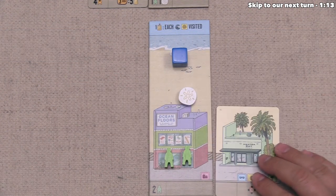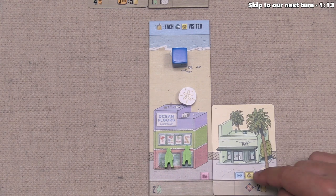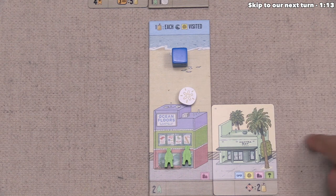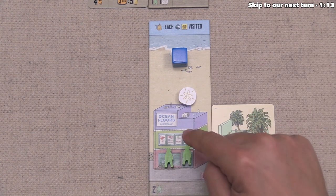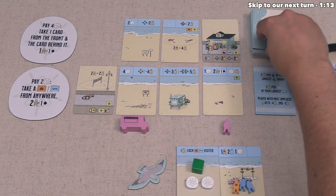This is Manta Ray Yoga, so that is definitely more of a sporty local business with some nature around it. They're going to put this over here, and that is going to be worth two points to them at the end of the game, as long as they don't have a ring feature in either of these two spots. After that, they can finish their turn by resetting the display.